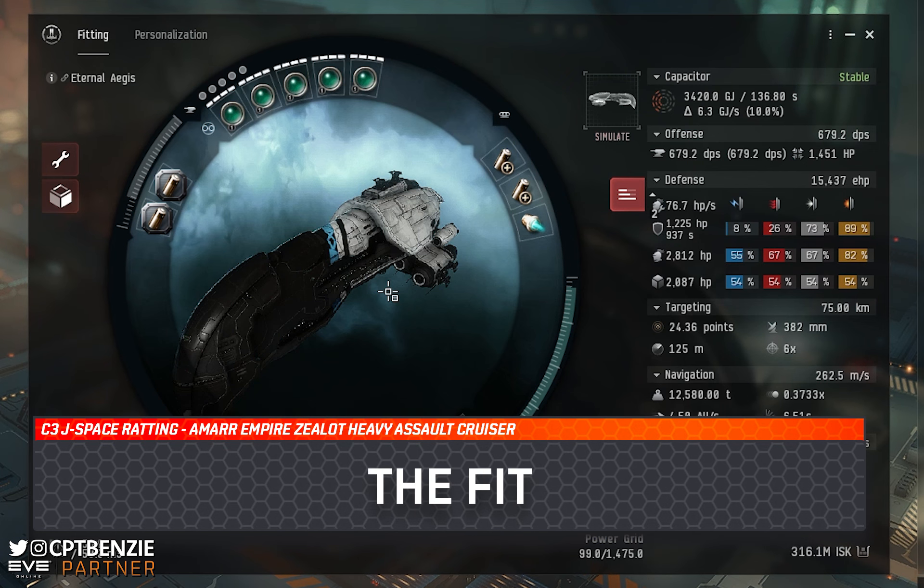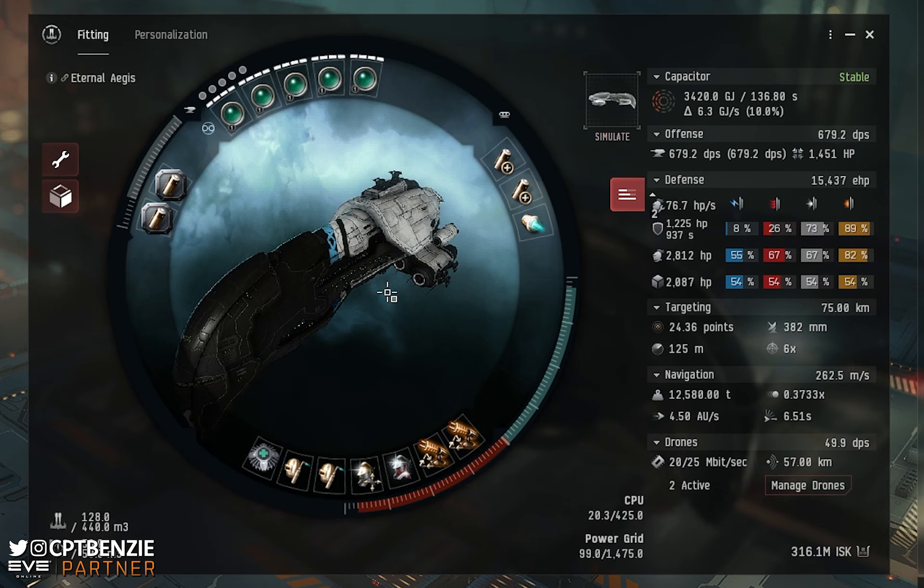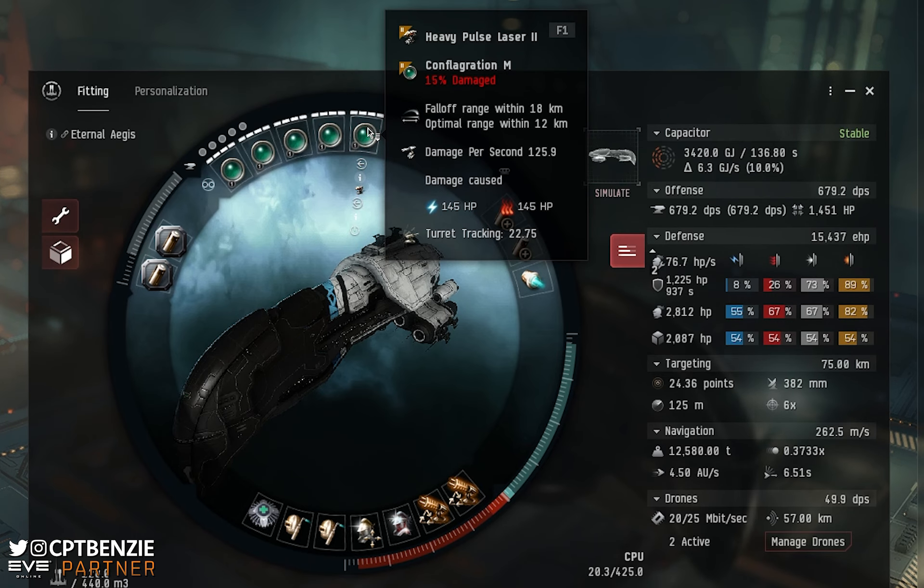For our high slots, because beam lasers just didn't track properly against incoming frigates, we are going to be using Heavy Pulse Laser IIs. I strongly recommend the Tech 2 versions because we get the absolutely bonkers Scorch ammunition. Scorch, as far as I'm concerned, is probably the best ammunition in the game for what it does — it gives you extraordinary range and maintains really high damage, which is just astonishing. We'll be using Scorch in our Heavy Pulse Lasers, and with it fitted we'd get an optimal range out to around 28 kilometers, which is just so good.